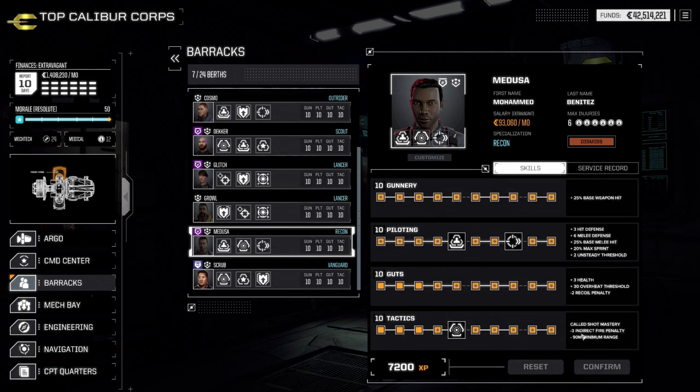If you're going to have somebody dealing more with ballistics — which are inaccurate and have a recoil penalty after multiple shots — you might want to focus them more on guts and tactics. For tactics, getting the called shot mastery is key. As many of these benefits as you can max out is what you're going to need. Each character can learn a special skill in two categories, and then one category can go to the final ace skill.